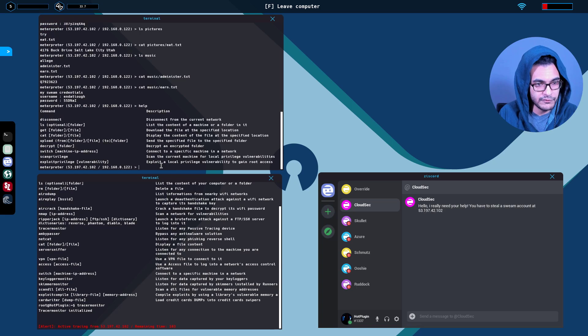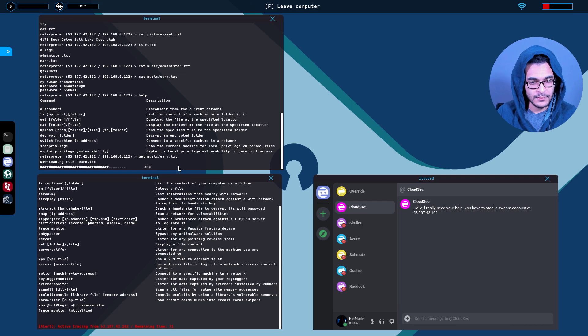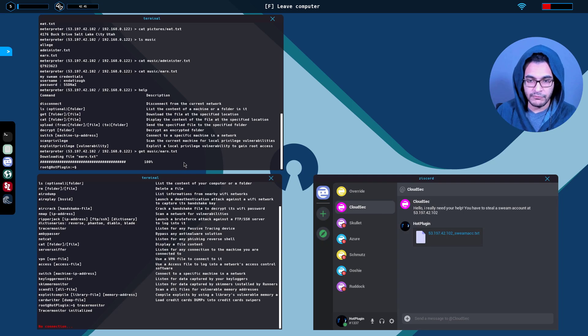Let me verify that. We can get files using an FTP client — music/earn.txt. Let's get that. We can probably get the other account too, but I want to send this to CloudSec to show that I'm active. I think we can manage with these time constraints; it'll get harder as we move along. SWIM account, the IP is 153.197 — uploading now. So I've sent it. Looking at some of the other contracts, this looks like social engineering or phishing: upload malware to the target IP, steal a phone number.